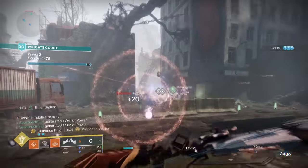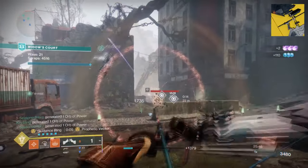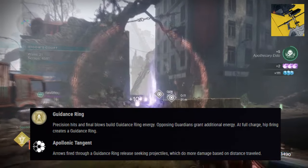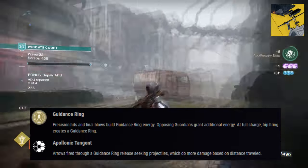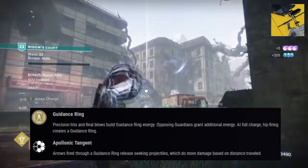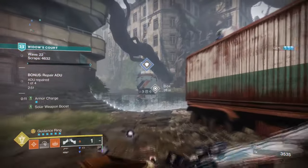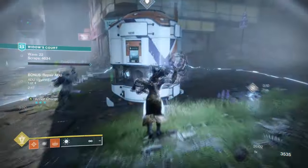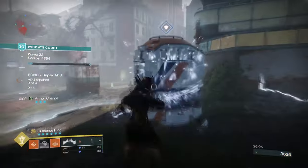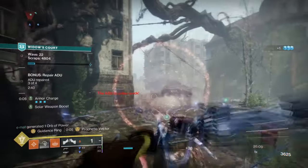Our second exotic is Hierarchy of Needs, with its exotic effect Guidance Ring, which states: precision hits and final blows build Guidance Ring energy; opposing Guardians grant additional energy; at full charge, hip-firing creates a Guidance Ring. Hierarchy of Needs paired with Sanguine is the perfect combo all players should try. Activating Guidance Rings is fairly easy at the ranges you'll be playing at, and upon activation they deal a significant amount of damage with or without buffs at play.